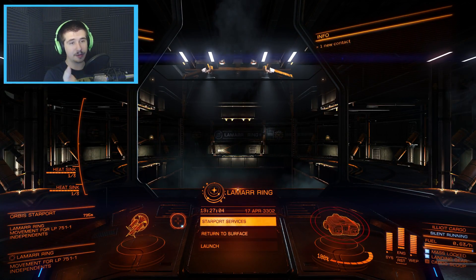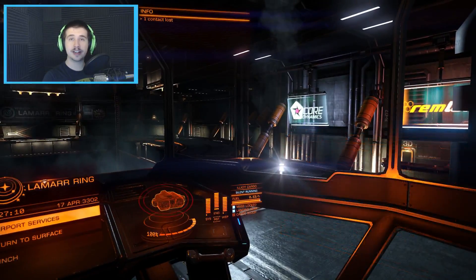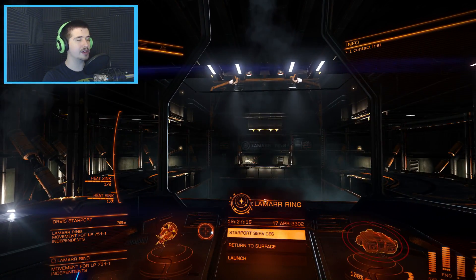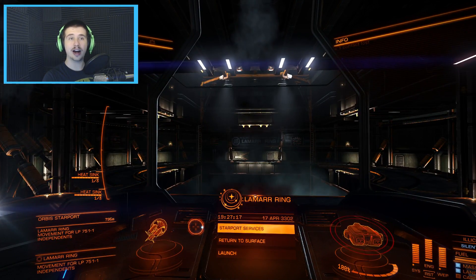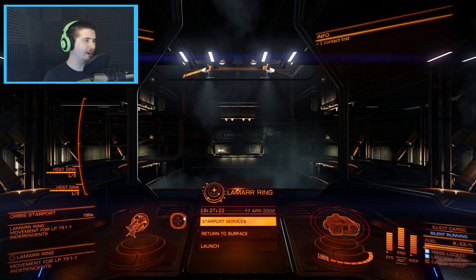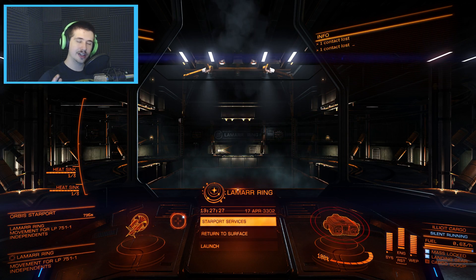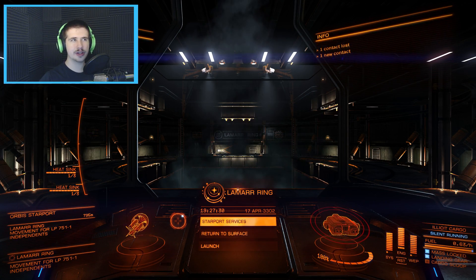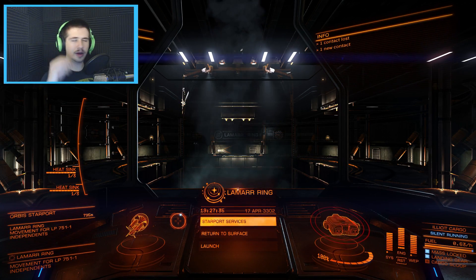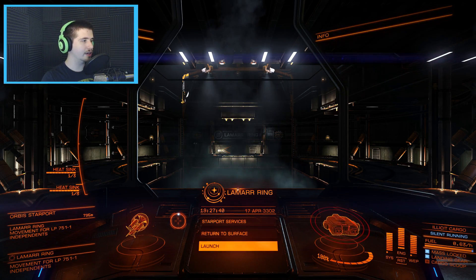Right now you'll see in the bottom right of my screen that I'm carrying illicit cargo. That means if I get scanned when I'm flying out of this space station, I am completely screwed and I have a fine. I didn't mean to be carrying illicit cargo - I'm normally a smuggler but I'm trying out becoming just a trader. I just ship stuff and don't really care if it's dangerous as long as it's legal. So I'm gonna launch.